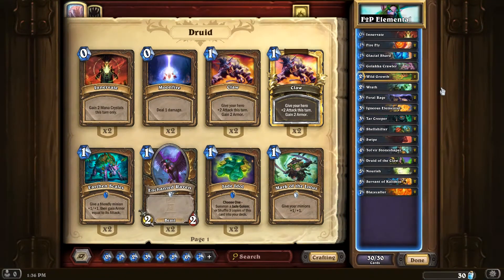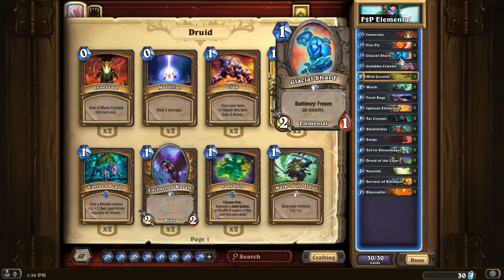I only have one Innervate, because Innervate tends to be a dead card a lot of the times. There are so many games where Innervate just sits there and you can't use it — it's only good in the beginning. Towards the later end, it's not so great. Two Fireflies, Glacier Shards — these guys are kind of the most valuable player, especially for Druid, because you can freeze a huge threat and deal with it next turn, develop a board, or freeze face if it's a weapon.